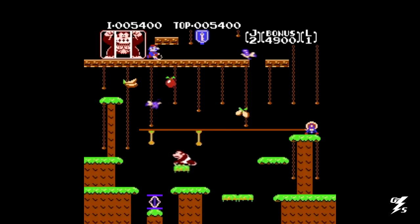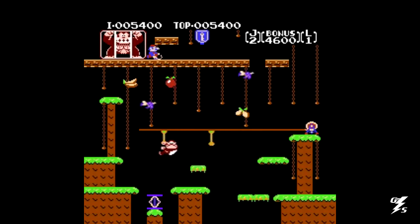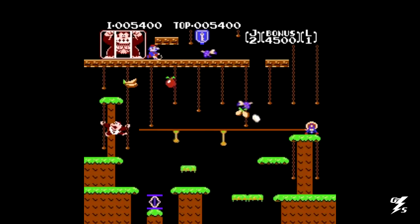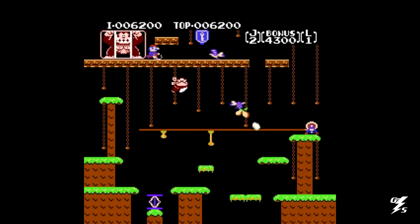Mario has Donkey Kong trapped in a cage at the top of each level, and Jr. must reach the key to release his father. But when you reach the top, Mario takes Donkey Kong to another area, and you have to get another key. Your enemies look like animal traps with eyes, and are alive, and there are also birds that Mario releases to attack you.